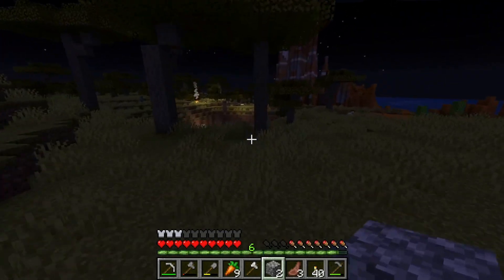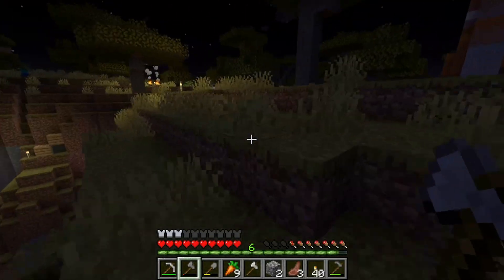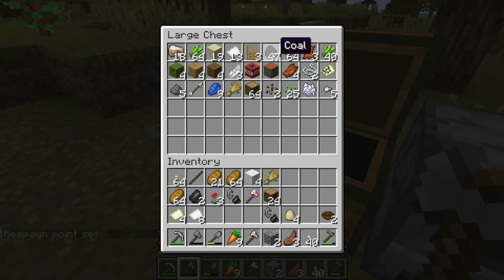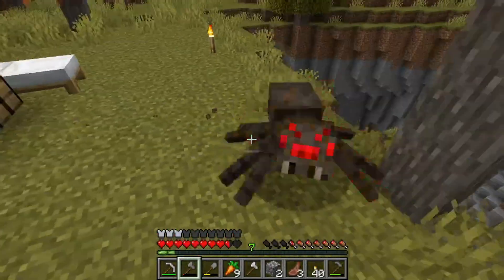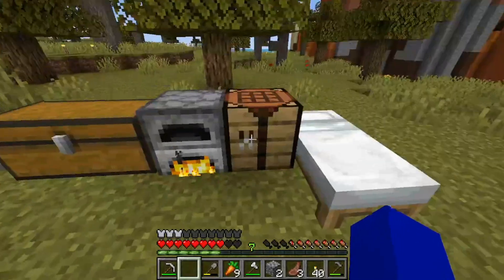Okay, back to my base — which isn't even a real base since I haven't made a foundation yet. Now it's nighttime with mobs everywhere. I'm going to sleep. A creeper almost came out of nowhere. All I need is one thing. I could have just used the log — I didn't need coal, that was a waste. Actually, I'll grab the other campfires too. A spider just attacked me out of nowhere!